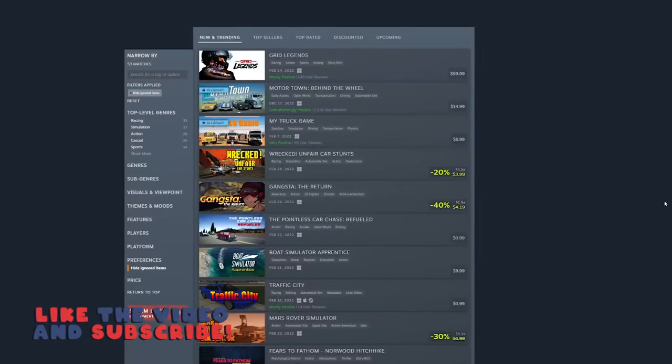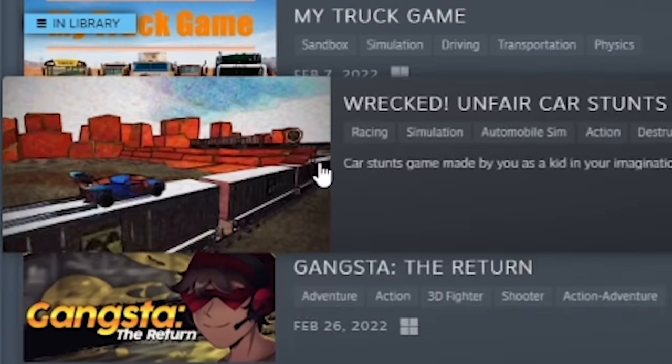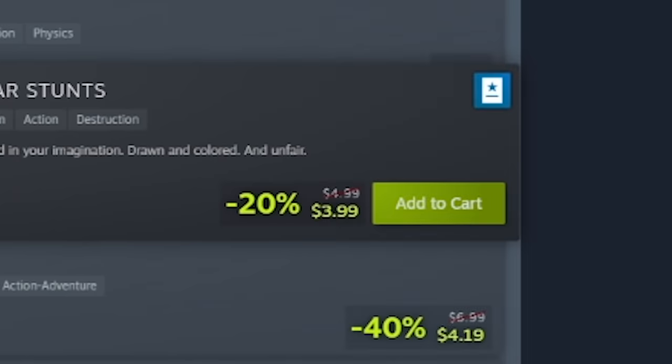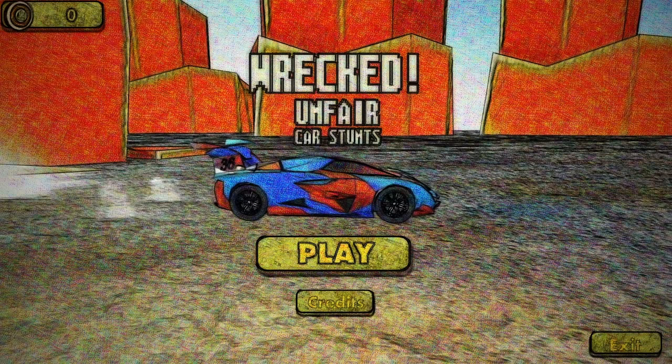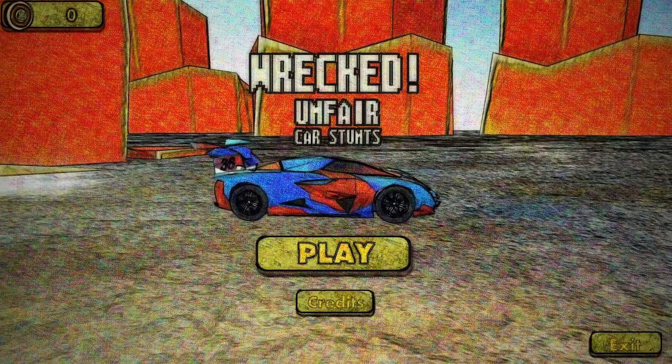So, under five dollars — the first thing that pops up under the driving tag is Wrecked Unfair Car Stunts, $3.99. This looks like a steal. We have really loud and obnoxious menu music and it looks like this thing has been baked in an oven. The graphics are weird.